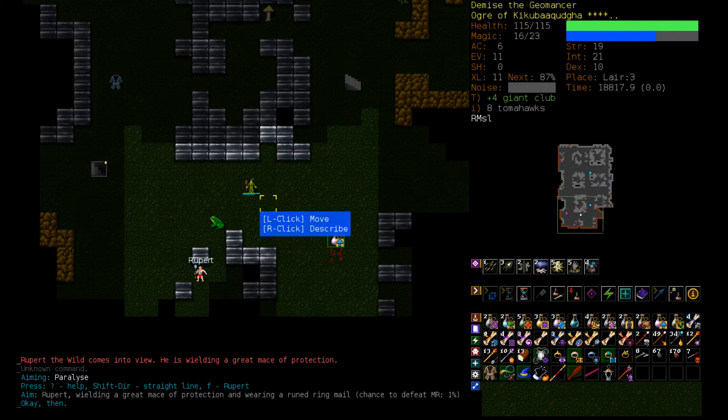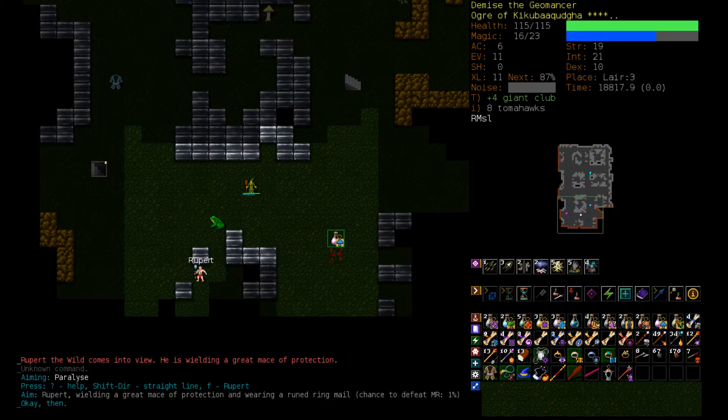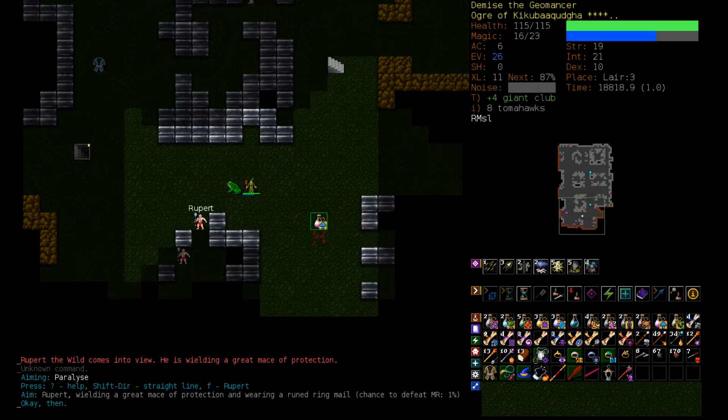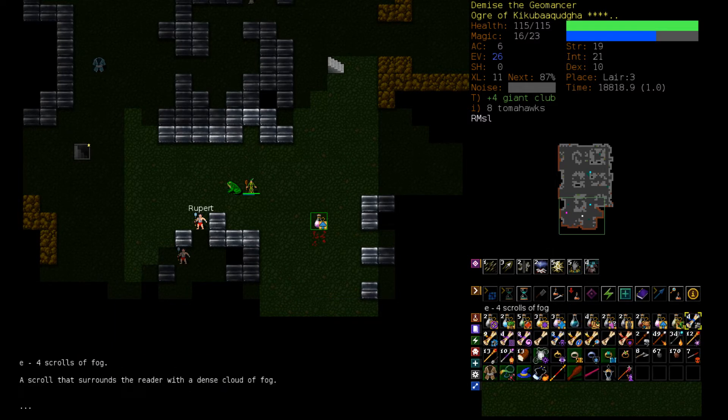I'm not actually sure. Alternatively, I could Lignification and just fight him — 21 damage plus a Great Mace of Protection. Could I win if I Lignification here? Do we have more stuff coming? I wish there was a potion of magic resistance I could drink here. Let's step over here — and yeah, he's coming for us. Let's go for it. Let's Lignification and possibly Haste.